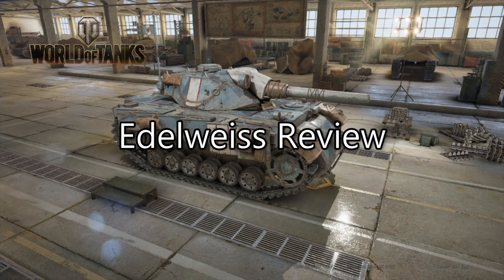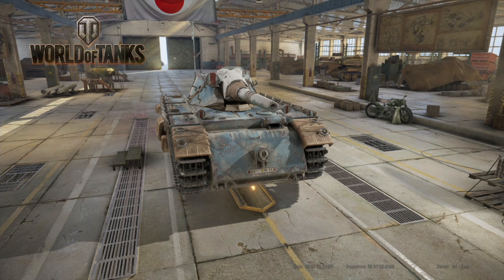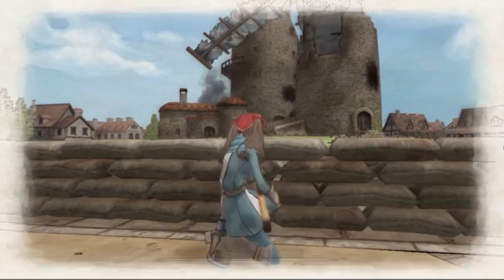Hi guys and welcome back to World of Tanks. Today I'm going to be looking at Edelweiss, which is one of the new anime tanks from an old Sega game called Valkyria Chronicles. For those of you that don't know what Valkyria Chronicles is, here's a short clip to show you. Basically it's a mixture of turn-based and real-time strategy with RPG elements, and it came out quite a while ago on the PlayStation 3, becoming a bit of a cult classic.